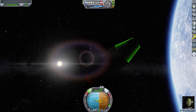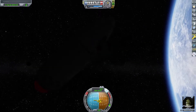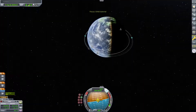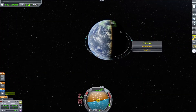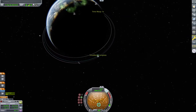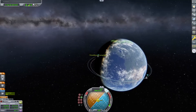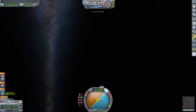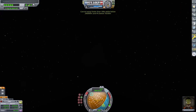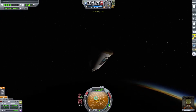We can press B to board after pressing F to grab, and we can just burn retrograde. We have a ton of Delta-V left — that Terrier engine is incredibly efficient. We're just going to burn until our periapsis disappears, using up some of the fuel to make it less of a waste, and then decouple the capsule and warp to reentry.